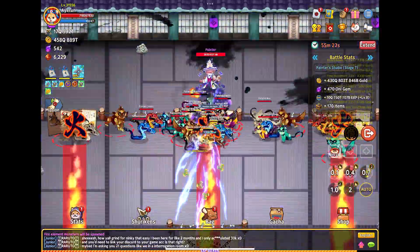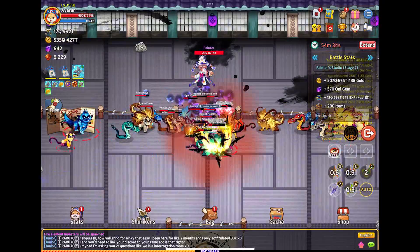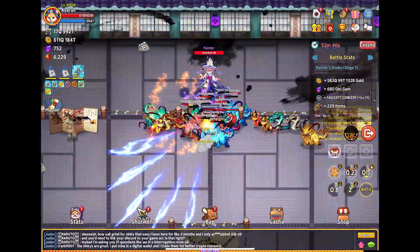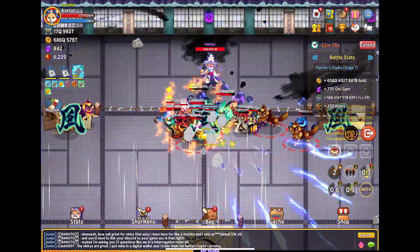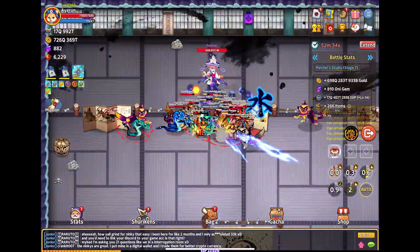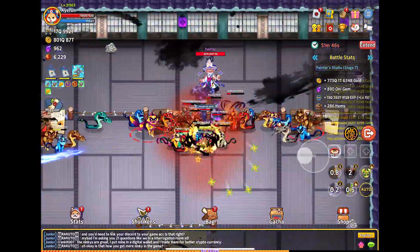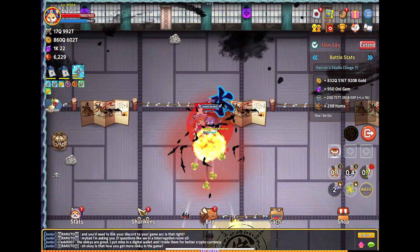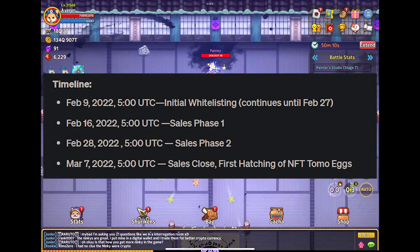In order to buy, you have to get whitelisted. Basically what you have to do is transfer 100,000 Ninky to your MetaMask wallet, smart wallet, or whatever you use to hold your Ninky outside of the game. Then go into the Discord, go to Lab Land, and connect your wallet so it can verify how much Ninky you own and give you the appropriate role. You need to do this before February 16th.